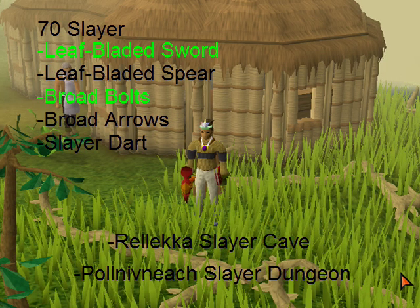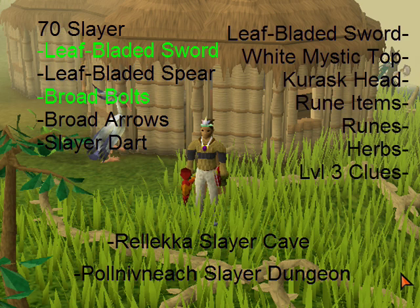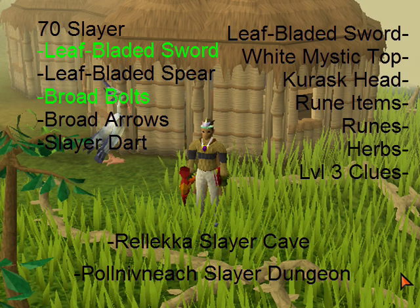They're around 100-and-something combat and they've got some weird drops. They drop bananas, pineapples, and pizzas, but they also drop a Kurask head, rune items like a rune 2H, a leaf-bladed sword which is 50k, a white mystic top, and level 3 clues.